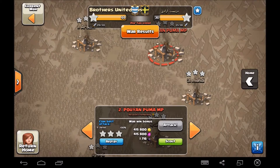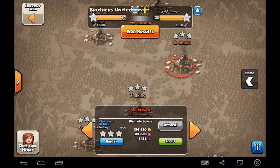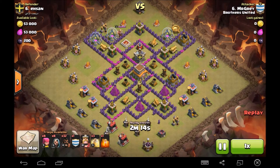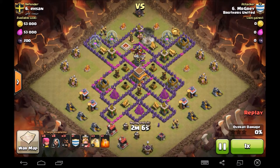Let's have a look at some of our town hall eight attacks. Let's have a look at Mr. Gray, one of our hoggers. Funny old base design, very old. He sends a single hog to get the CC lure and also trips the bomb, which is even better.